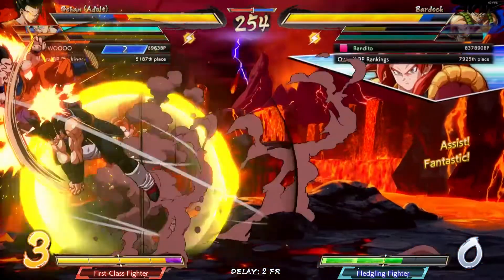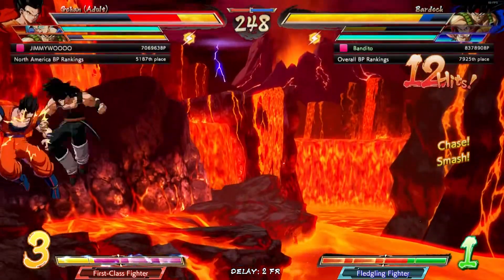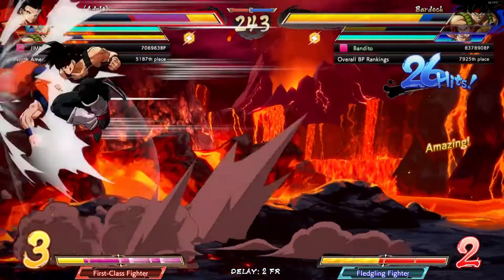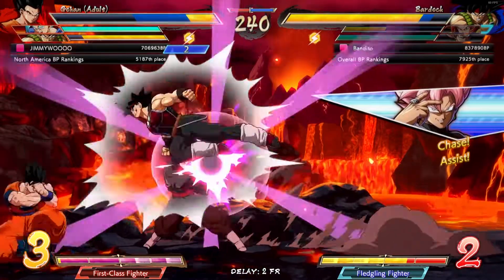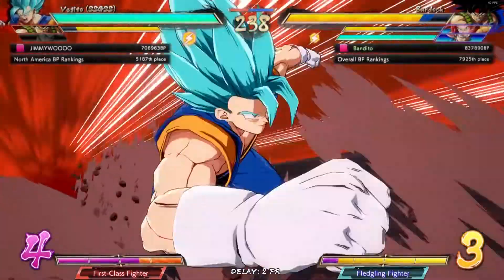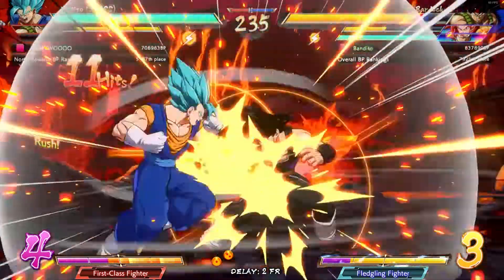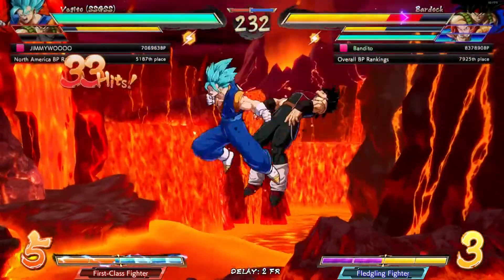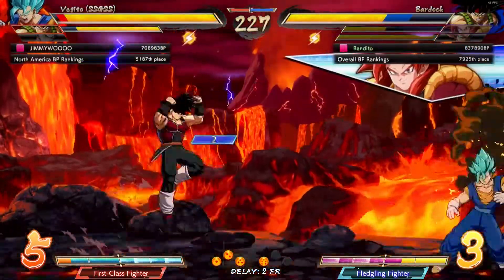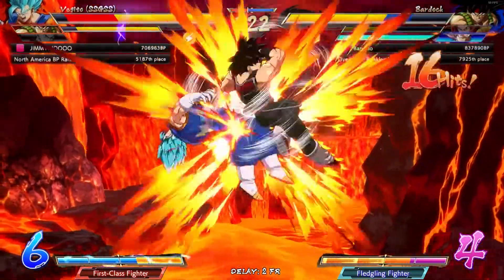I think this character needs to be buffed within season 4, if season 4 does ever come. But as it stands right now, Goku Black — oh, this guy is pretty decent for the rank he's at. We're only gonna do one set as per usual. He dragon rushed me, cool cool cool. Goku Black — can't really say what buffs I want to give him.